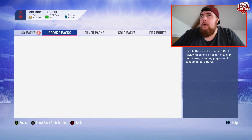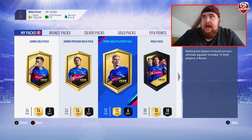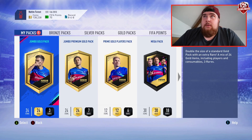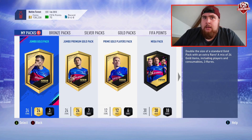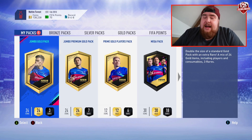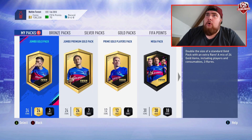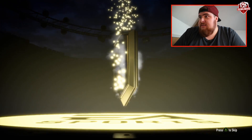We've got these five packs to open. Jumping over to the store where we've got them saved - a jumbo gold pack, a jumbo premium gold pack, a prime gold players pack, a mega pack, and a rare mega pack. As you can see my coins jumped up and down. I sold Fabinho because he was going for like 73k but he'd already dropped to about 65k when I checked earlier. He's an 85-rated Liverpool Brazilian CDM and looks great, but I feel like his price isn't going to stay too high, especially once more packs start getting opened.